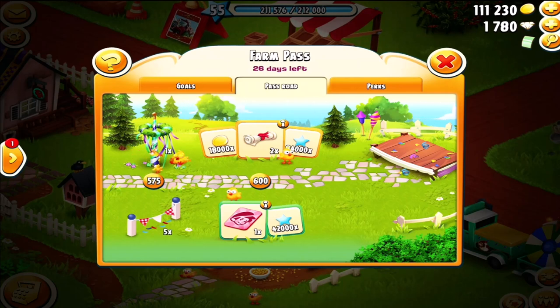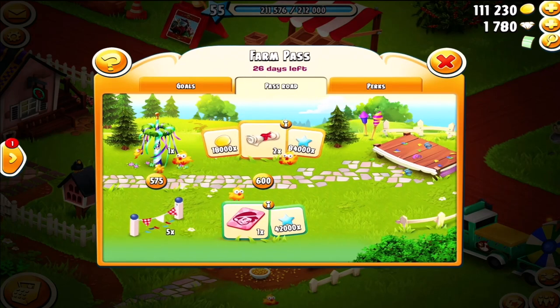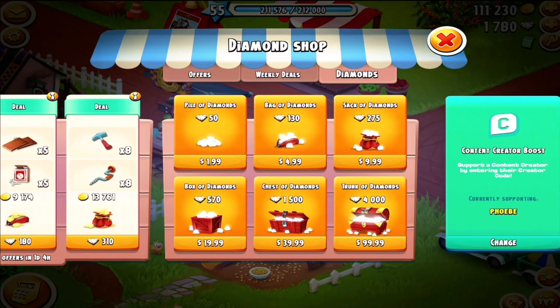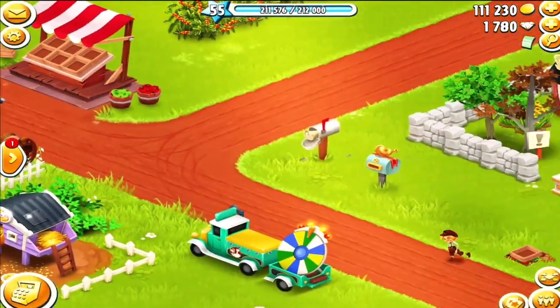So how much is 500 diamonds? Let's go down to the box of diamonds — 570 for $19.99. So you tell me, should you buy the farm pass or not? Look at the savings it would give you, and all the extra little things along the way — the decos, which if they were placed in the diamond shop would cost you more.